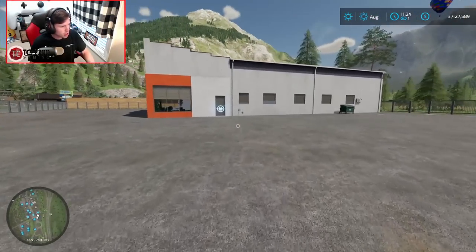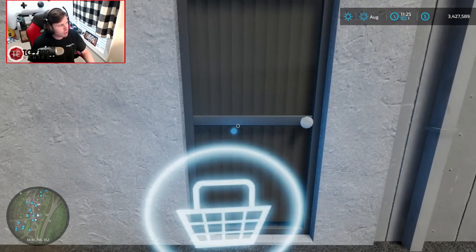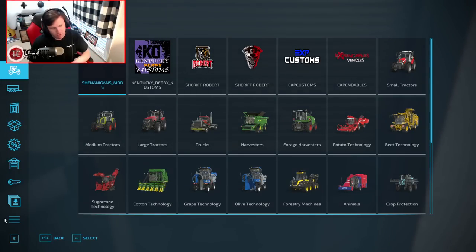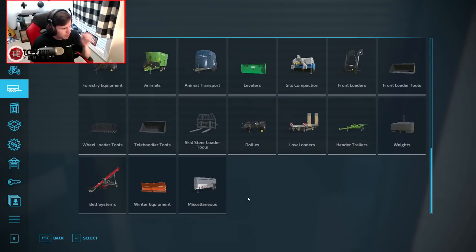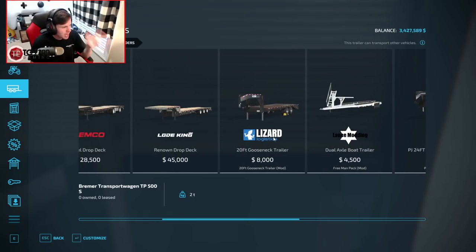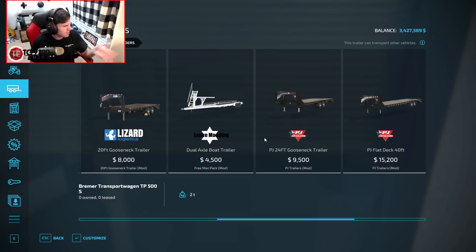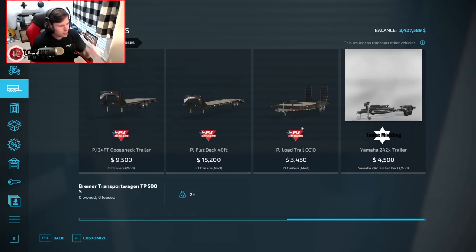Let's head into the shop. First thing we need to buy is a trailer, because without a trailer we're not getting any of that stuff back to the land. Trailers - going down to miscellaneous or low loaders, which is usually where general flatbed trailers will be. We've got a 20-foot gooseneck kind of standard setup, a PJ Trailers 24-foot, a flat deck 40-foot, and also a pull-behind right here which might be really, really practical.